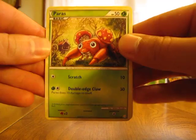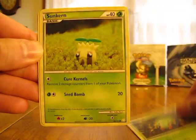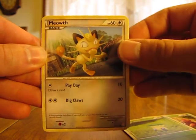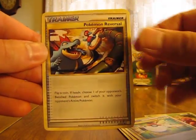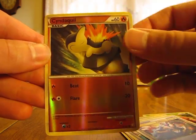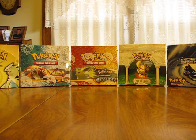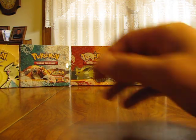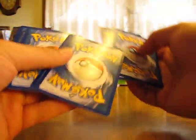So we have Paras, Sandru, Spinarak, Sunkern, Meowth, Donphan, Pokeball, Pokemon Reversal, Cyndaquil Reverse, and an Exeggutor. I've definitely gotten a lot of good pulls out of this box. I'm looking forward to the next two HeartGold SoulSilver boxes I opened — Unleashed and an Undaunted one.